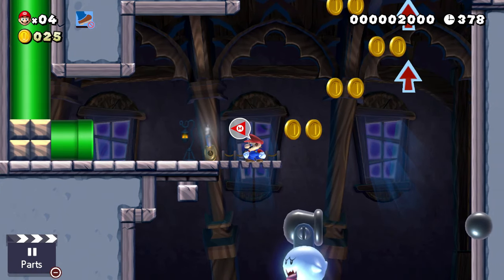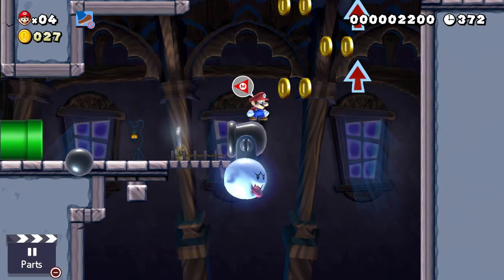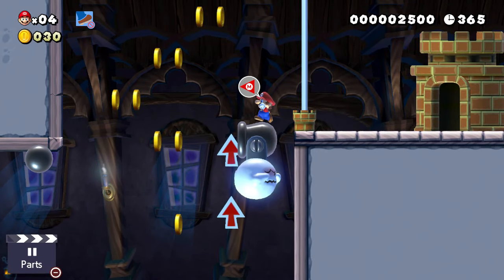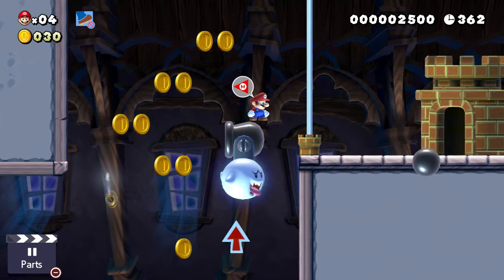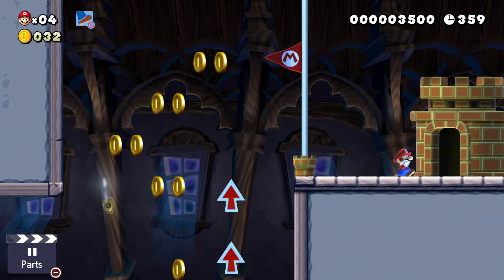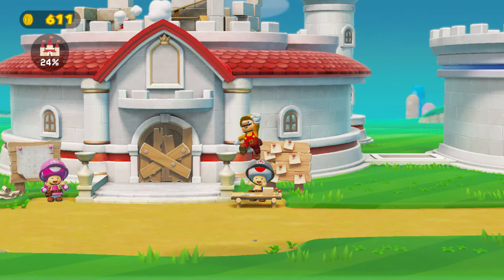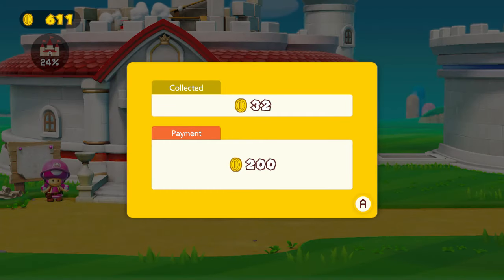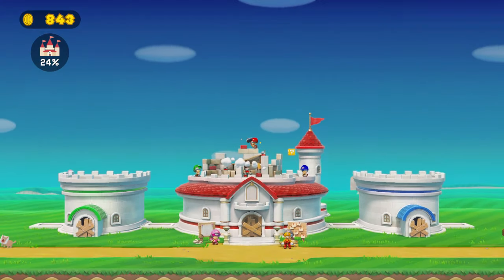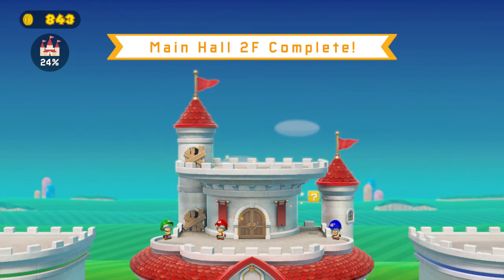We have the Big Boo and the big cannon — we'll ride it upward. There's a coin trail that leads upward; don't go too high or you can get stuck and fail. Head this way and it leads right to the middle of the goal. I could have tried for the top of the flagpole but it would have been more hassle than necessary. 200 coin payment plus 32 extra coins from gathering throughout the stage — and that is the second floor of the main hall completed!